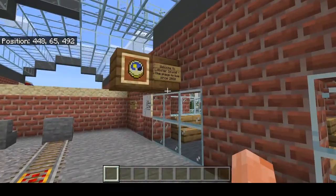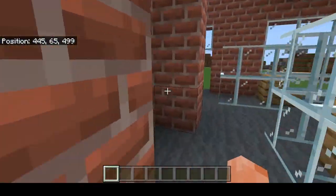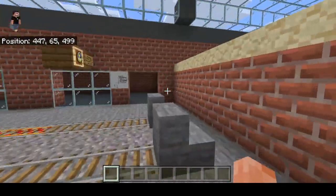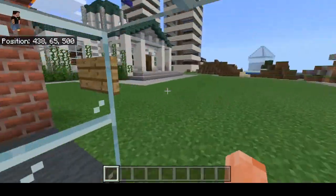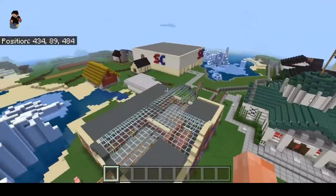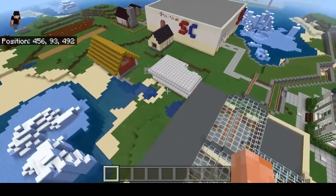You pull up here and then welcome to Lobster Island, the place to live since 2020 — it says that. Here's immigration and passport control. There's another railway map there. This used to be like a really small bad train station, and I'm yet to fix up the corner of that.